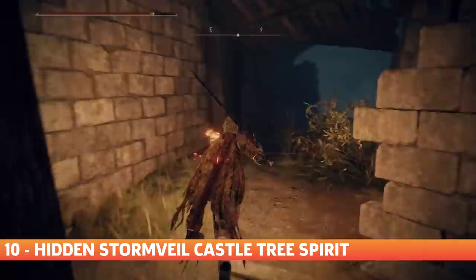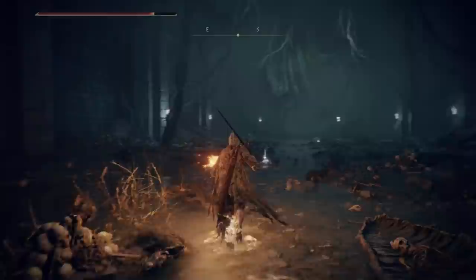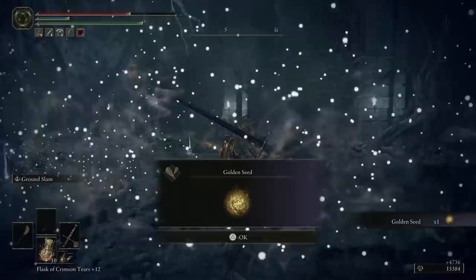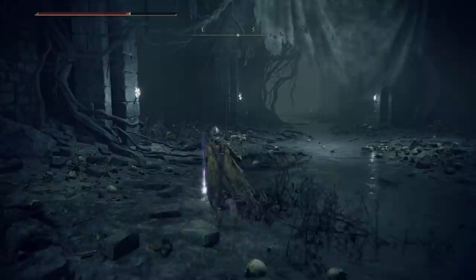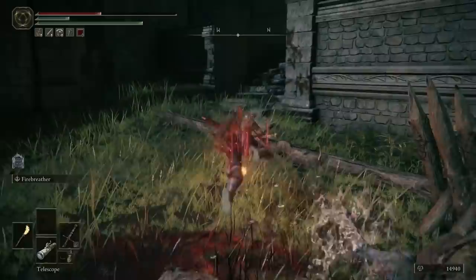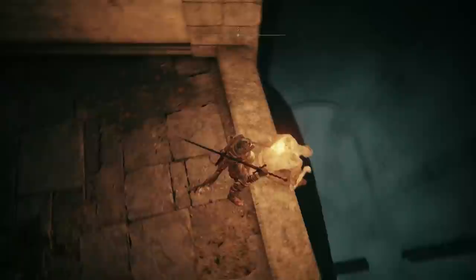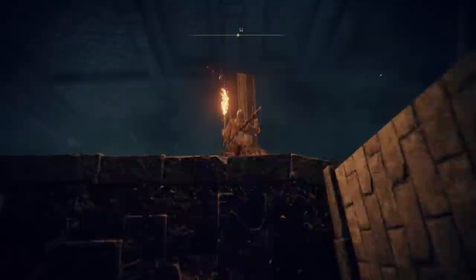Hidden Stormvale Castle Tree Spirit. Stormvale Castle has a massive hidden underground dungeon area that you'll have to take a leap of faith to find. This dungeon includes many goodies and a minor boss. You can find a Tree Spirit here — and defeating these Tree Spirits typically makes them drop a Golden Seed, so it's definitely worth fighting them. Not only will you find the Tree Spirit and Golden Seed, but you'll also find a Stone Sword Key and the Prince of Death's Pustule, a talisman you can equip that will raise your vitality. To find this area, start at the Liftside Chamber Site of Grace within Stormvale Castle. Leave through the open door and go around the side to the right, where you'll find a dead enemy looking down. Look down as well and you'll see a path you can fall onto. Fall down here and continue to work your way down — and there you go, have fun fighting a Tree Spirit!